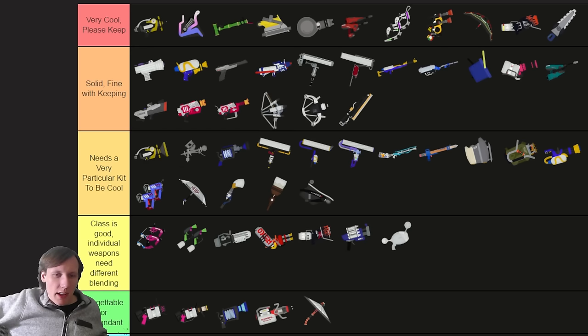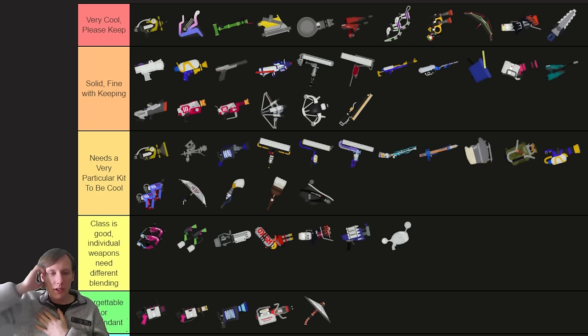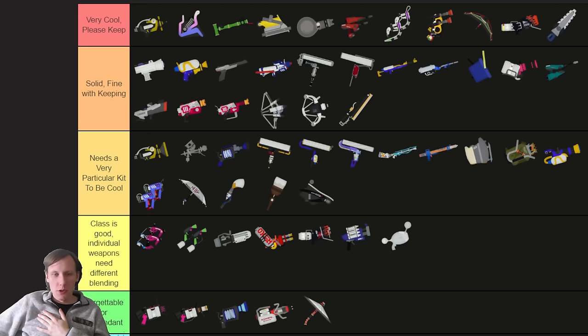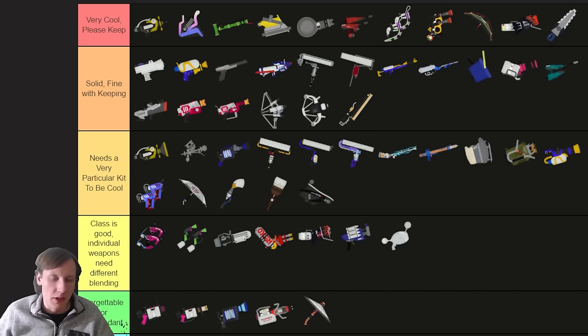This next tier — every weapon in here is very kit dependent. If it doesn't have a particular kit, it feels pretty bad. It needs something to compensate for either obvious flaws in the weapon or ways that weapon might be forced to play that are not fun. The Sploosh needs something either mobility focused or something that can let it poke really well. The only Sploosh that has ever really been strong was the one that had a splat bomb. If you don't give it a poking tool, it's just not going to get on top of people very well and it will feel really weak. But the fact that it's so zippy and zoomy is really fun, and if you give it a poking tool it can still feel that way while also not being non-viable.